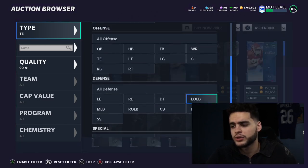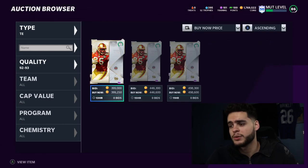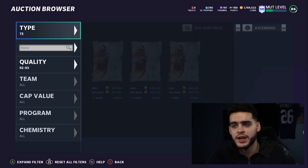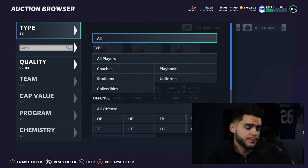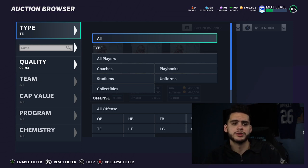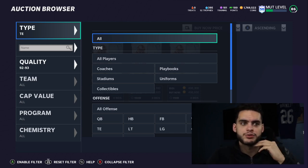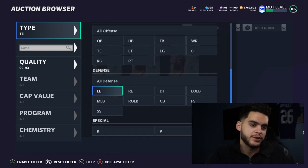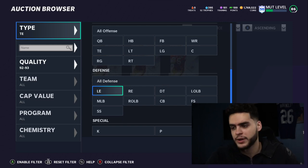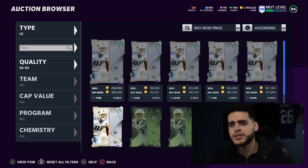I don't go over offensive linemen because it's all about preference — there's no such thing as a meta lineman. Some have pass block thresholds, others have run block thresholds. Look at the numbers and pick who has the best of what you need for your playstyle. It's very self-explanatory from there.